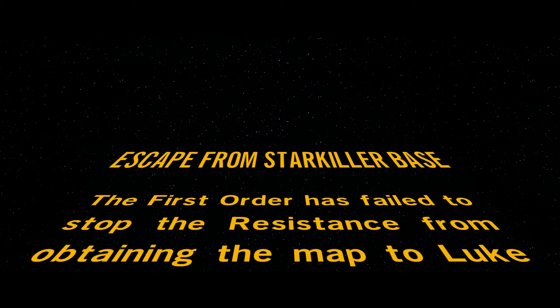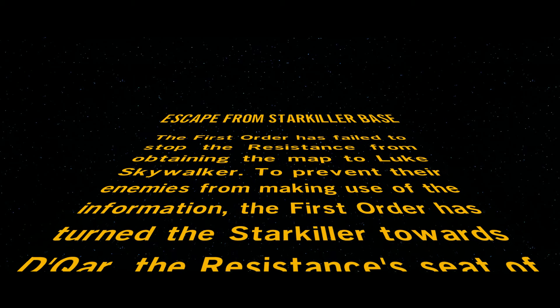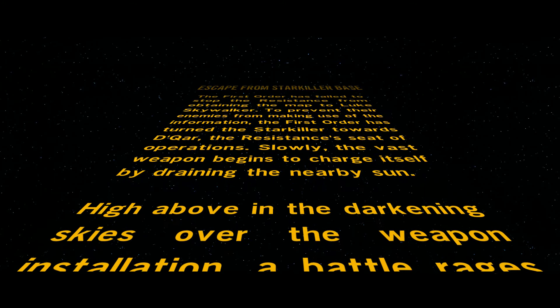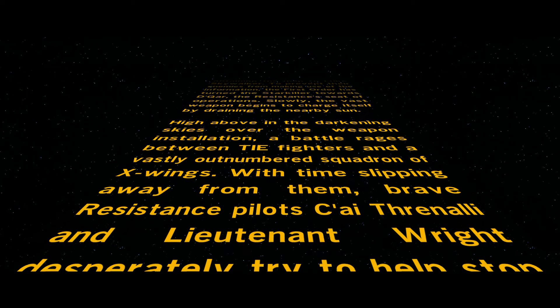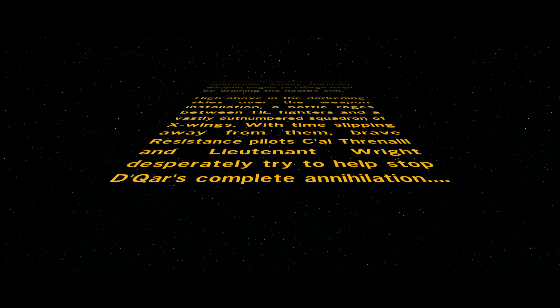Hi everybody, hope it's been a good one so far. Here is the second of the DLCs for the Force Awakens Lego game — Escape from the Starkiller Base. Pretty cool little mission that runs around the time they're trying to destroy the Starkiller base. The First Order has failed to stop the resistance from obtaining the map to Luke Skywalker. To prevent their enemies from using the information, the First Order has turned the Starkiller towards the resistance's seat of operation. The vast weapon begins to charge itself by draining the nearby sun. High above in the darkening skies, a battle rages between TIE fighters and a vastly outnumbered squadron of X-wings, with time slipping away from them.